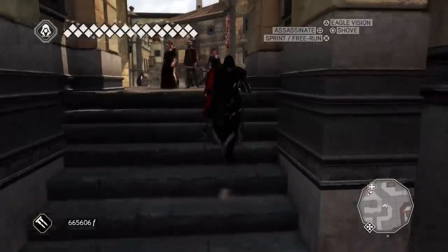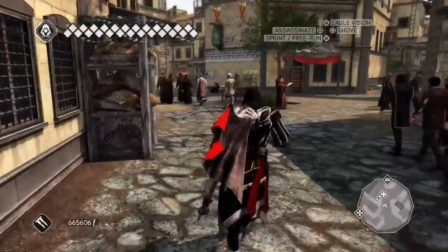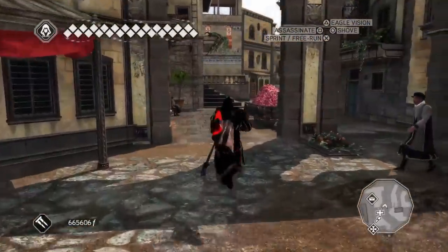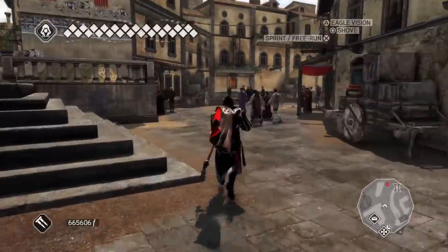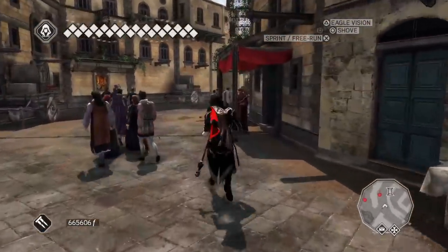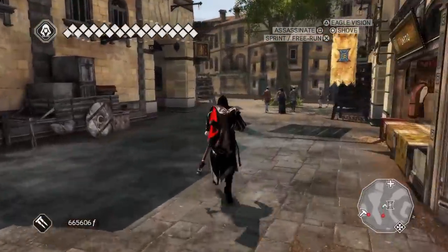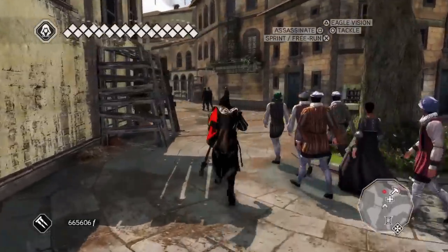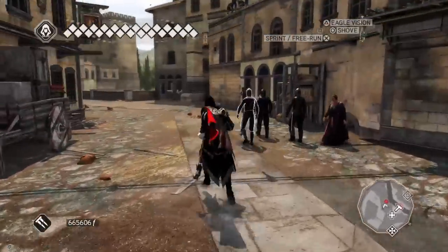The whole point of Assassin's Creed Odyssey was for Cassandra to find her family and piece them back together. It didn't even have anything to do with the Cult — the Cult is involved and looking for them, but that wasn't her main story goal. It wasn't to obtain artifacts or anything like that. It was purely about finding people, finding your family, discovering what happened.